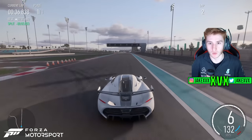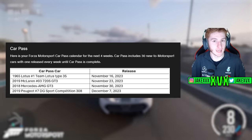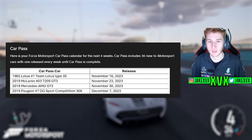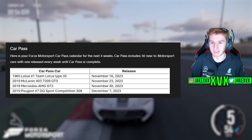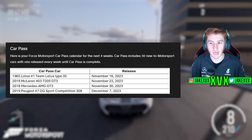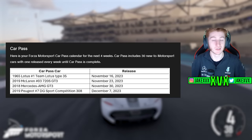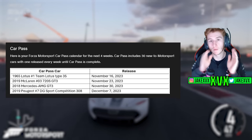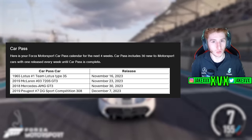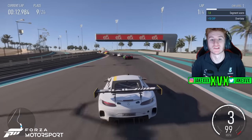Next up is car pass cars. If you have the car pass, you get a car every week until they've given away 30 cars. I still have one premium edition of Forza Motorsport to give away — subscribe and comment your gamertag to win. The four confirmed car pass cars are the Lotus Team Lotus Type 35, McLaren 720S GT3, Mercedes-AMG GT3, and Peugeot DG Sport Competition, available from November 16th to December 7th. Updates appear to follow a monthly schedule, so Update 3 should arrive around December 14th. I have gameplay of the Mercedes at Yas Marina.